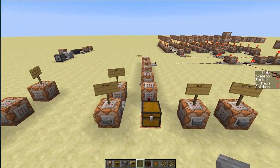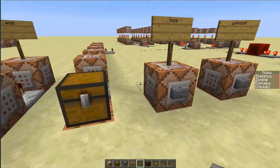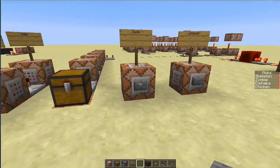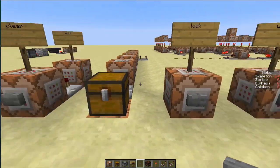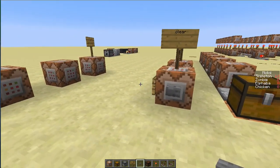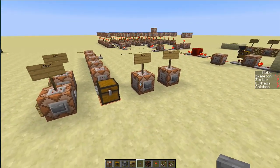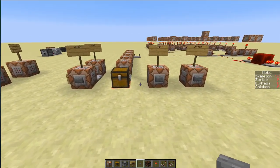Hey guys, welcome back. I'm going to be looking at the blockdata command. What blockdata does is it allows you to actually change the data of a data-holding block in real time, so if I click a button the data in that block will change without you actually having to destroy or replace the item.